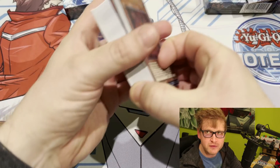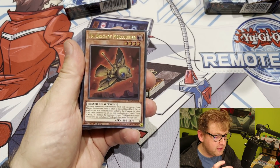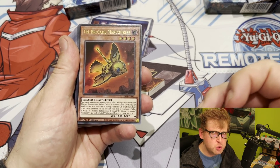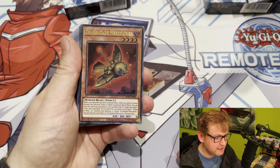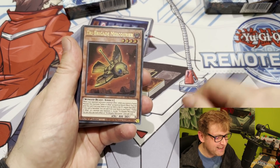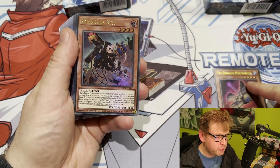We'll go through the cards one by one. Most people already somewhat know the Albaz Strike package — you're obviously running a heavy fusion-oriented deck. There's also a new Tri-Brigade card which is basically a hand trap, Mercury, probably just fine as a one-off. And Springans Kitt is in here too, always nice.